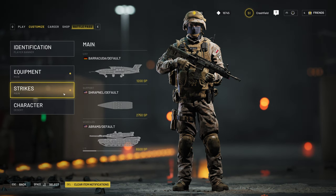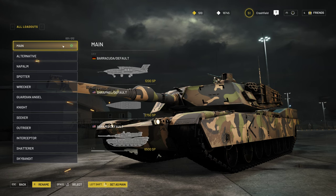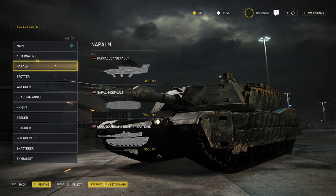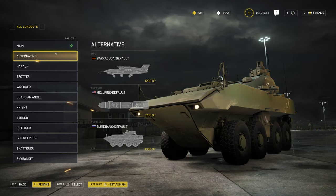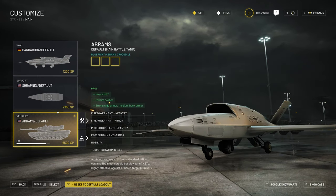The next thing is strikes. Strikes are additional battlefield support that allows you to call in a UAV, a support strike such as an artillery strike, or a vehicle. Same as with weapon loadouts, you unlock loadout slots as you progress through levels. Most of them are pre-configured. I have two that I use alternately — the main and the alternative. The main has a UAV, shrapnel artillery, and the Abrams tank. The second one has the Barracuda UAV, a Hellfire missile you can control yourself, and a Boomerang infantry vehicle.